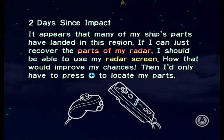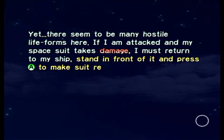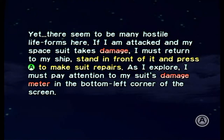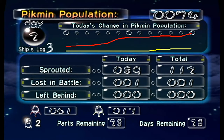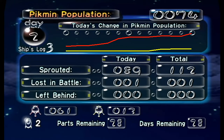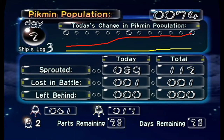There seem to be many hostile life forms here. If I am attacked and my space suit takes damage, I must return to my ship and push A to make suit repairs - paying attention to my suit's damage meter in the bottom left of the screen. We didn't leave any Pikmin behind today, which is good. We did lose one in battle. Tomorrow when we return to the Forest of Hope we should be in a good position to get loads of parts. We've got 61 red Pikmin and 13 yellow Pikmin - we definitely need to get our yellows up to around 50.